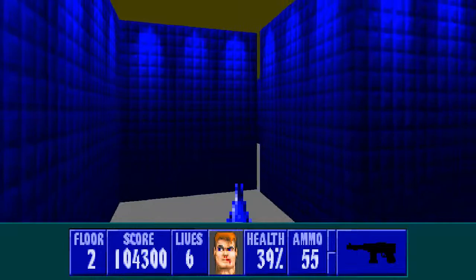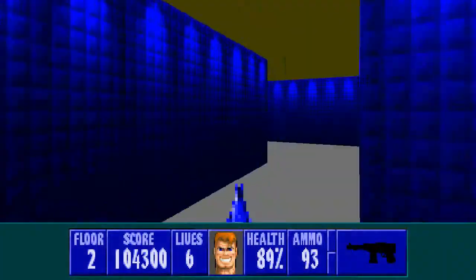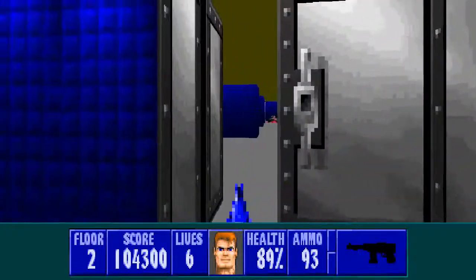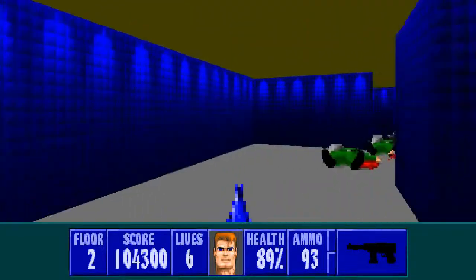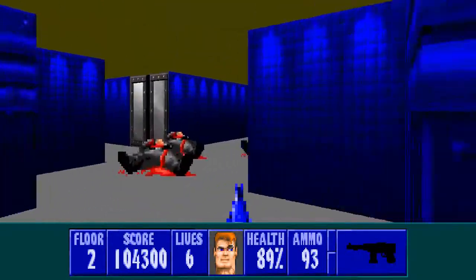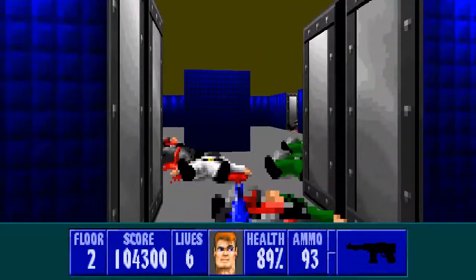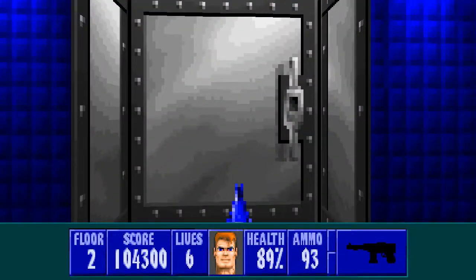So let's get our first secret on this wall. It has some much needed medikits and also plenty of ammo as well. Now we can safely head back. The first officer is in that last room there. By going this way first, I can make sure that no one leaves this room.